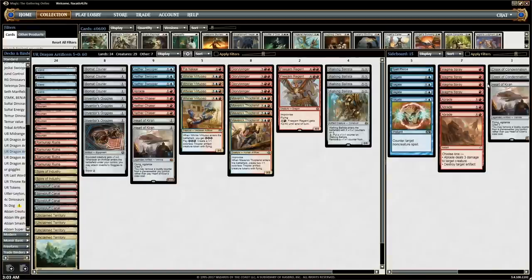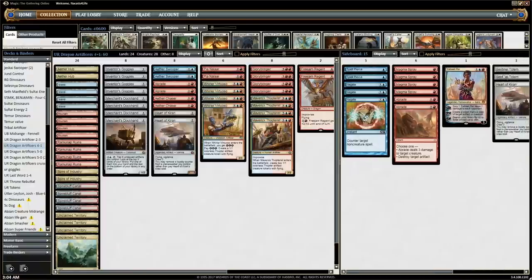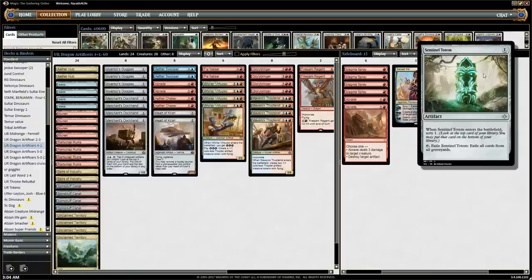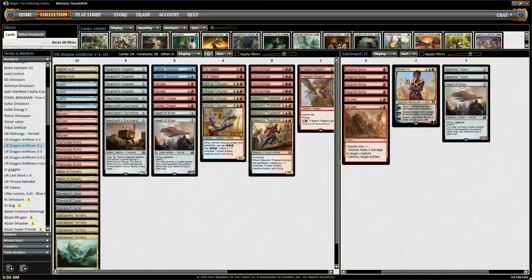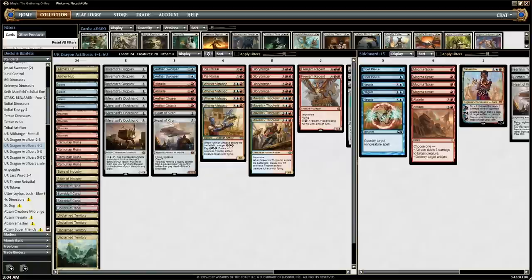In the second version, we ran Sentinel Totem over the Crook of Condemnation — and that was mostly a curve consideration. We just want another one-drop, because a one-mana artifact is a lot harder to come by; there are a lot fewer good one-mana artifacts than two-mana ones. On two we have Chaser, Swooper, and Heart as two-mana artifact plays. We also cut a Negate for a Saheeli Rai to try it out, and it was actually pretty good. Dockhand replaced Bomat Courier. We cut a Swooper and a Chaser for another land and a Pia Nalaar — Pia was good, I like the second Pia. We added a couple of Aether Hubs to assist with our energy and fix our mana a little bit.